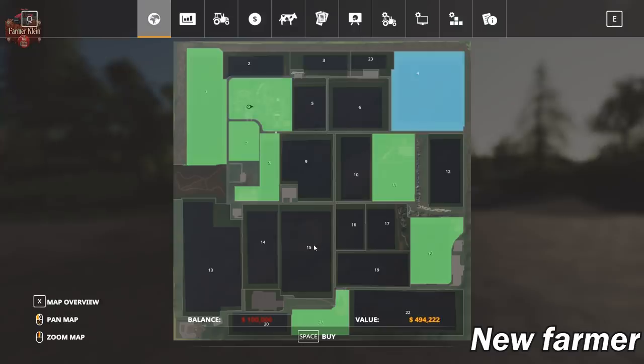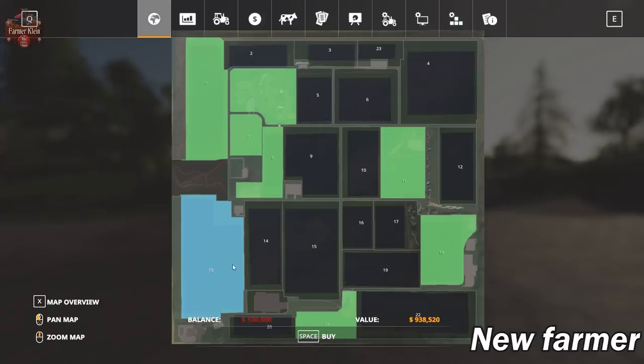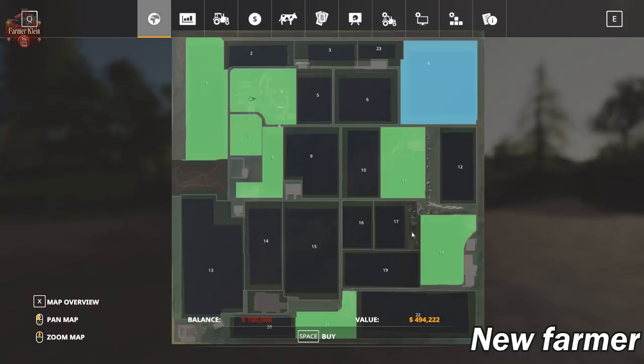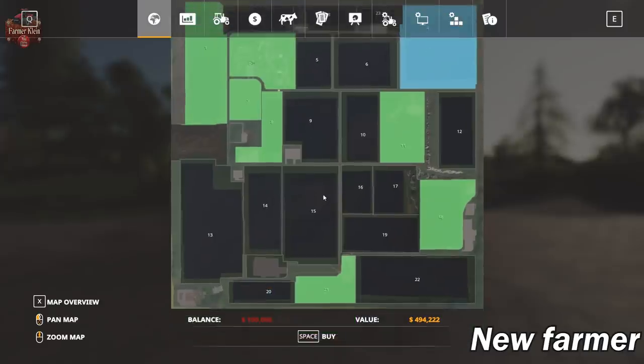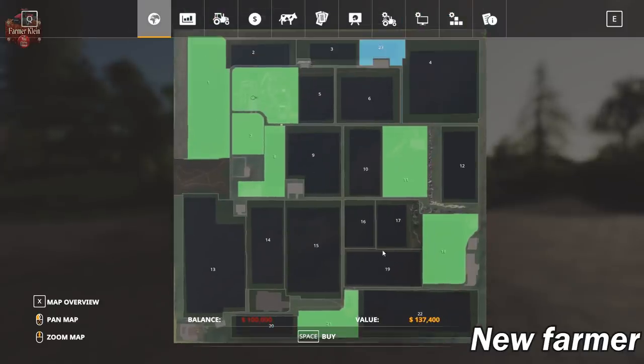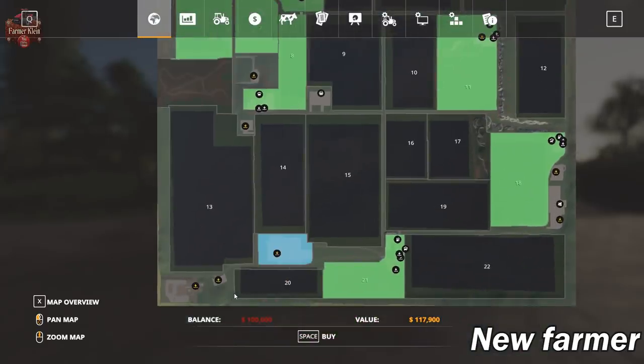If you look at field prices you can see they're pretty reasonable given the size of these fields — $900,000, $700,000, $500,000 for those. Then we get smaller sections like field 23 at $137,000, and then we have the BGA for $117,000.